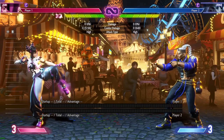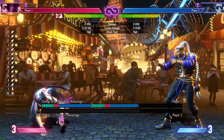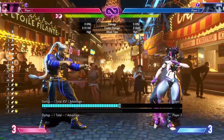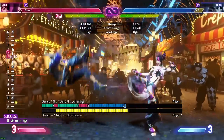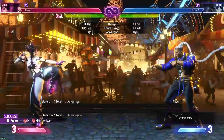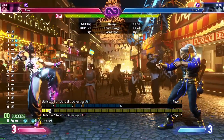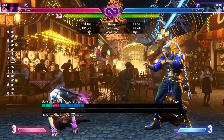Crouching medium kick — the low forward — is great, with solid frame startup. It's special cancellable and a solid offensive starter, especially if the opponent's walking back. You can get a store safely from it on block, and it's very useful for clipping people on their feet. You can do low forward into fireball, low forward into EX fireball — so many follow-up options. It's a typical low forward but a very good one.